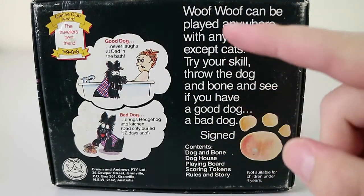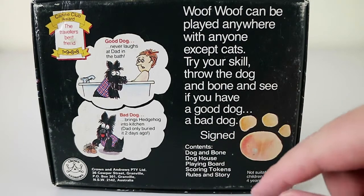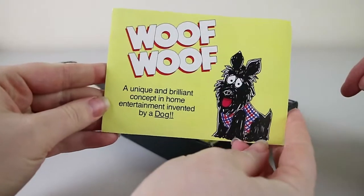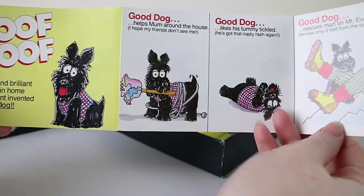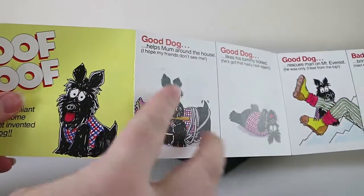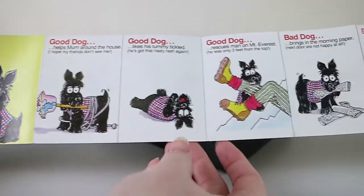I'll just quickly read the blurb: Woof Woof can be played anywhere with anyone, except cats. Try your skill, throw the dog and bone, and see if you have a good dog or a bad dog. Let's get it open and have a look inside. So you get your little instructions, which is actually very important because it tells you how to score. These are basically just all the spaces on the board, the pictures they use, and which ones are good dogs and bad dogs, although it does say that on the board.